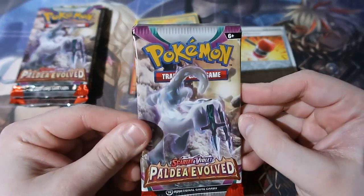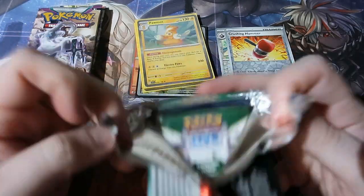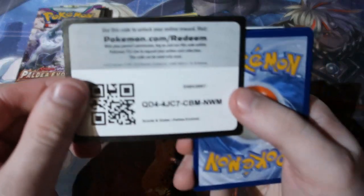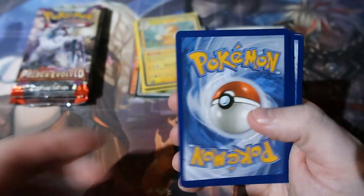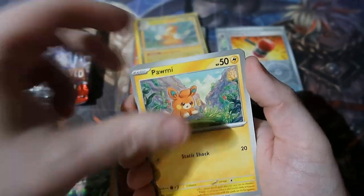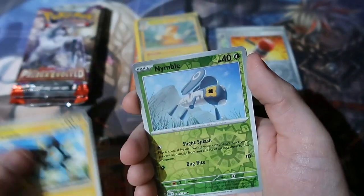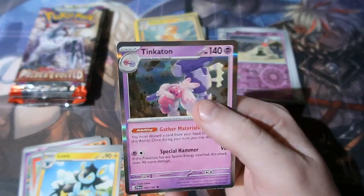Now Paldea Evolved — this is quite an interesting set. I've not opened up a lot of this set, but when I opened it off camera with Chloe, who I work with, we both pulled pretty much the most expensive cards in the set, which was insane. So we didn't really open up any more of this. Probably in future I'll get the ETBs, but for the time being I'm not going to. Sandygast and Tinkatop — okay.